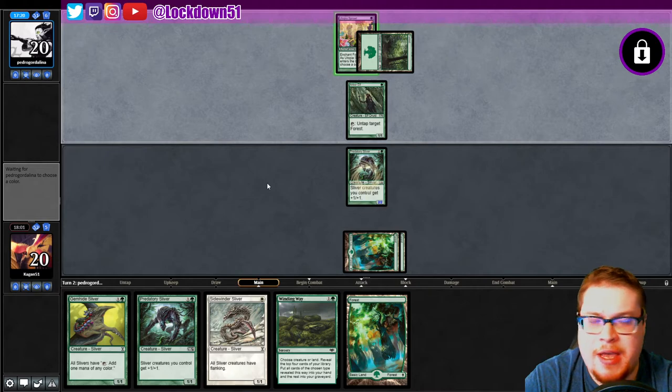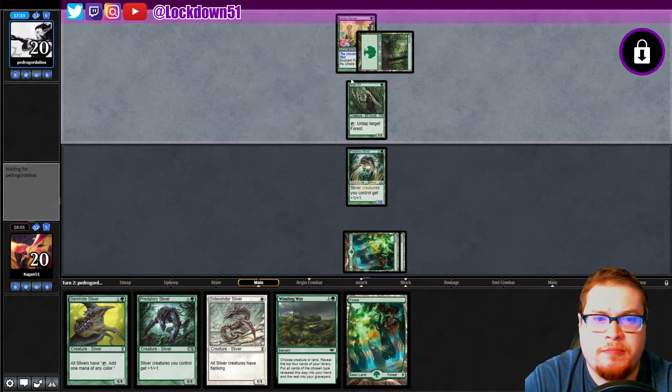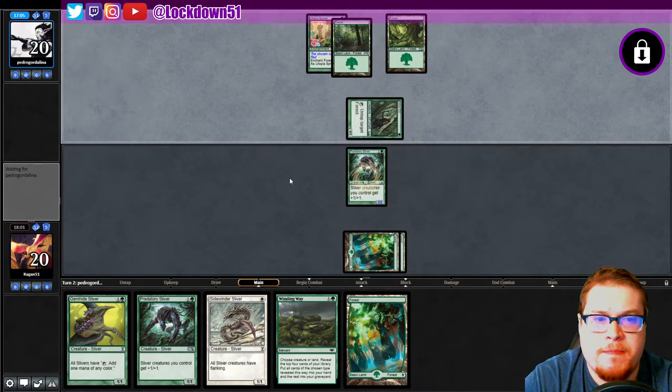Turn one Llanowar Elves again. Winding Way is pretty nice too — I'm gonna get the Predatory Sliver out first. They can only destroy one land next turn. We put down a Forest, play Gemhide, play Sidewinder. Wow, such a dirty Cannonade. What are you picking? Red. Do you have a two-mana play? Oh now they have a three-mana play. Bye bye Forest.